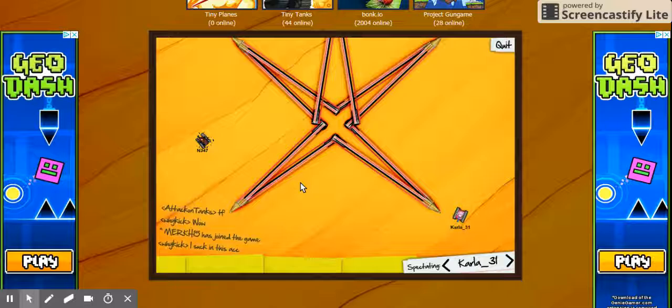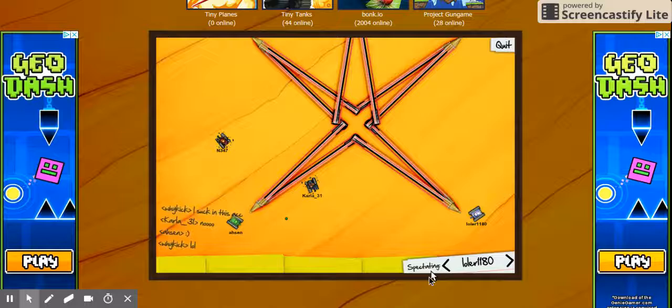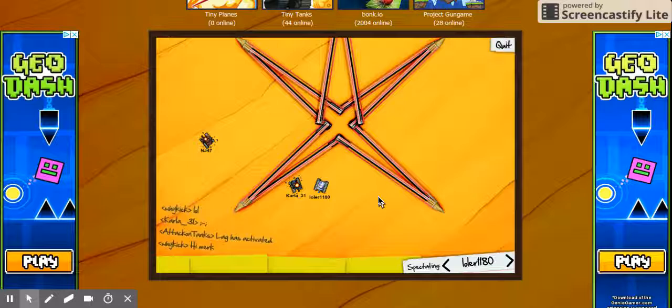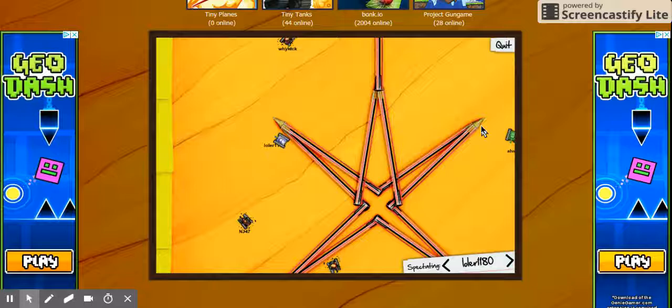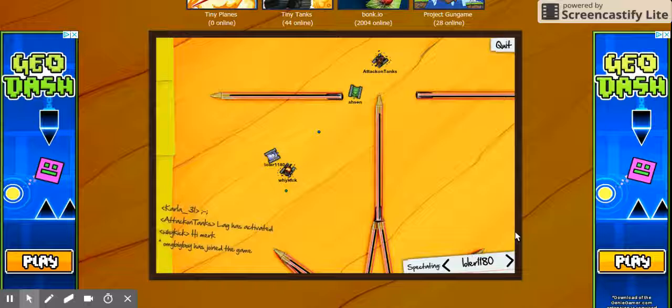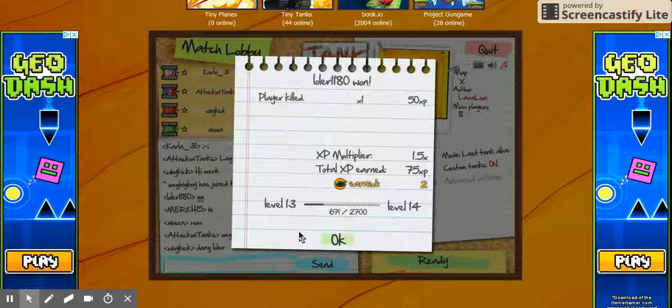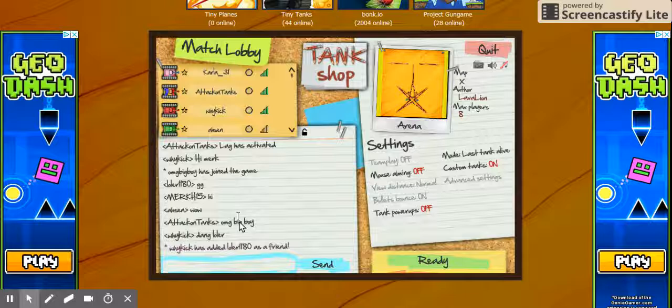As you can see I just got blown up. Then I'm spectating again — you would be too if you get blown up. If you win or kill an opponent you get a lot more experience. Friend as many people as you can so they can join your game more often. You can change who you're spectating right over here. I killed one player so I got 50 experience.